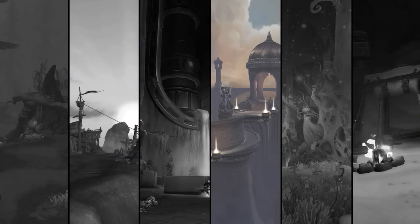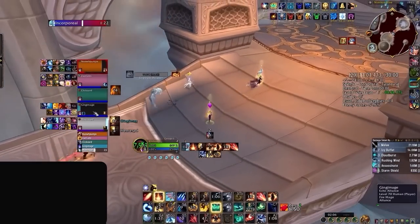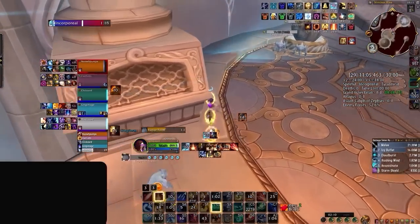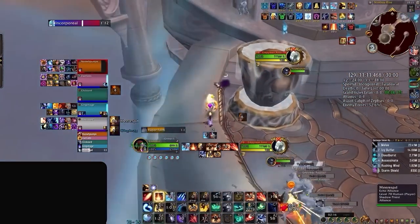With two world records under their belt, we move on to Vortex Pinnacle, where we saw some more borrowed tech from North America. The plus 29 included a common tactic used by MDI teams which allowed them to pull way more Assassins than normal. These mobs will teleport to random players and immediately inflict damage, which is obviously a problem when pulling such a large amount.